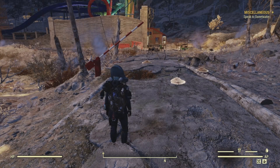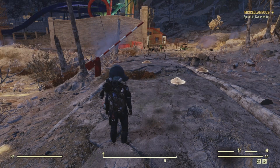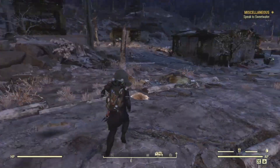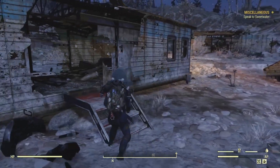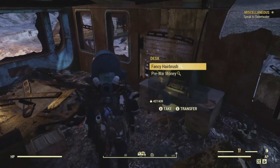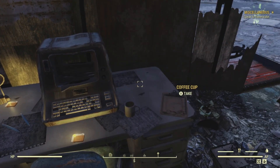Our first collectible is a potential bobblehead in the trailer north of the roundabout and cooking station, on the metal desk by the ruined terminal. We run right here — there's the roundabout, here is the cooking station, and this is the trailer. Here is your ruined terminal. Unfortunately I did not get a bobblehead on this one, but this is where it would be if you had it in your game.